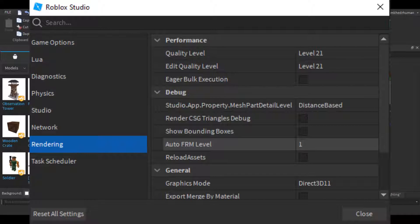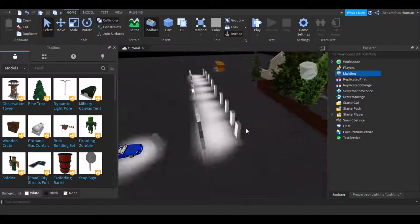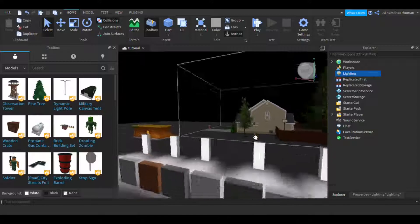If it's lagging, set it to something you're comfortable with, but make sure the quality level is high so any other player who can handle it gets the best experience. Set graphics mode to Direct3D 11 or Vulkan — Vulkan crashed Roblox for me, but maybe it will work for you. It's already looking much better.